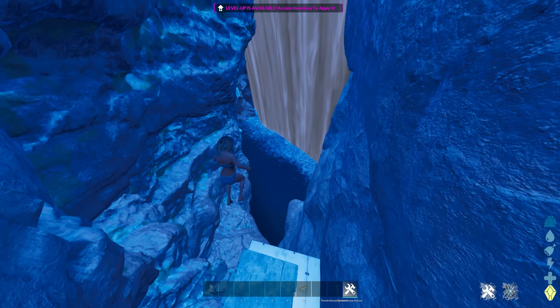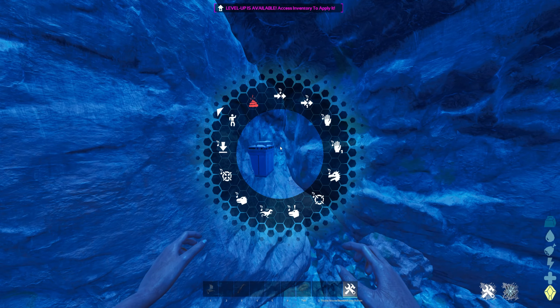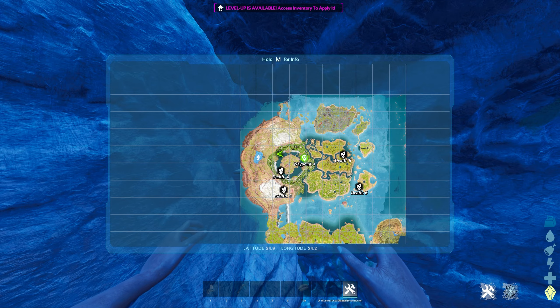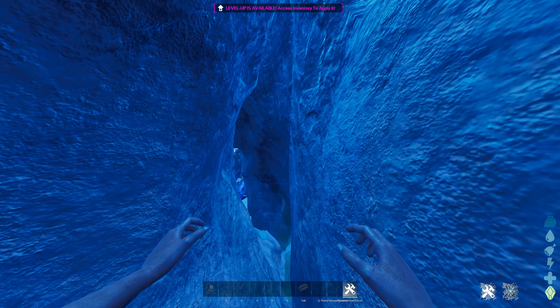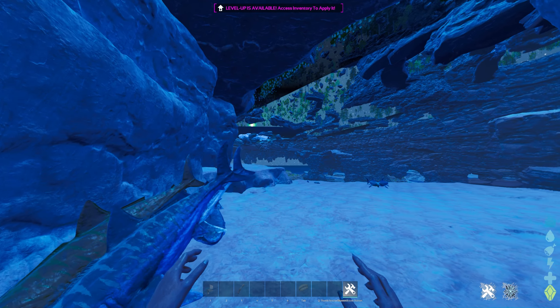This next spot is going to be located next to the floating islands in the waterfall. The coordinates are 34.9 latitude, 24.2 longitude. Here it is on the map. All you're going to look for is a crack in the wall — a little small crack in the wall. There it is right there. And yeah, would you look at that — we're in the mesh again.